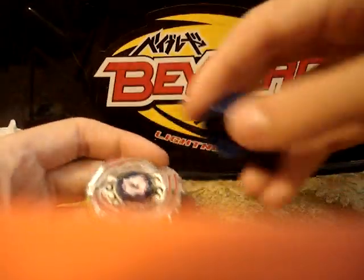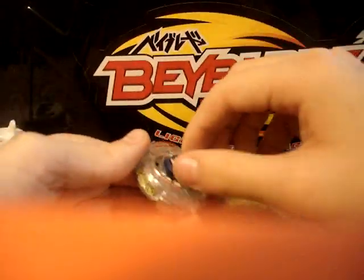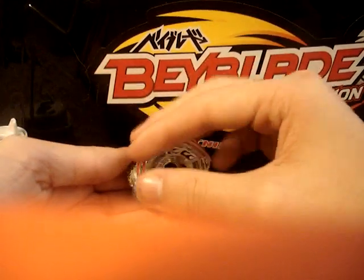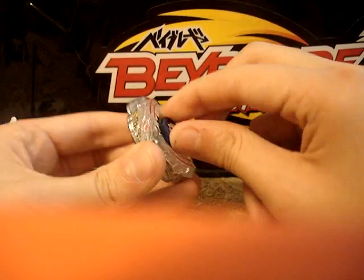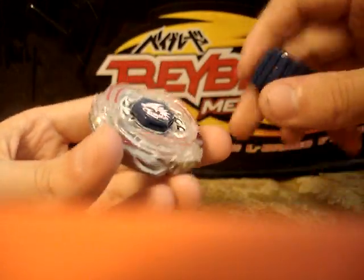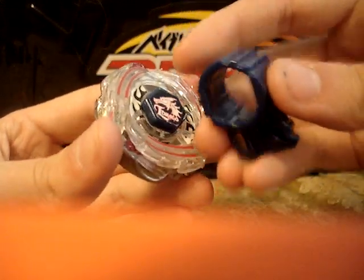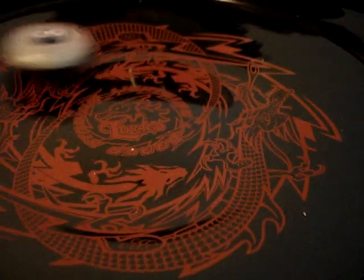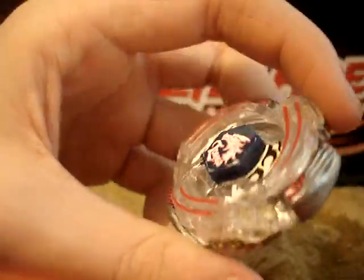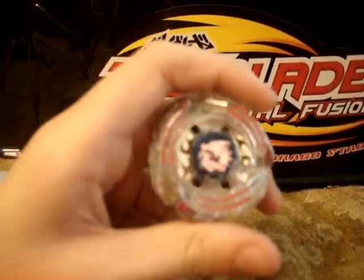That was his original mode — Rapid Attack. Now let's switch his energy ring to Upper Attack. This mode where you can see the red stickers is Upper Attack, and when you can see the yellow stickers it's Rapid Attack — rapid meaning fast, and upper meaning more damage to your opponent. Three, two, one — let it go. As you can see he moves slower than Rapid Attack, but Upper Attack will do a lot more damage.